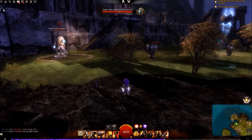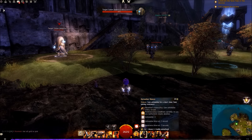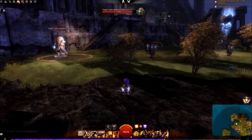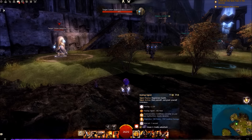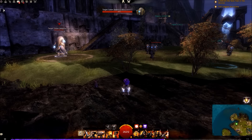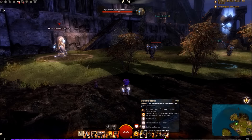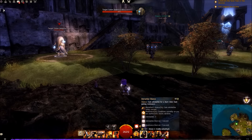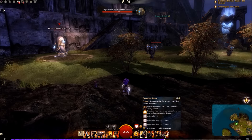We have a lot of utility against necromancers, mostly in the fact that we can go immune to conditions — I should mention my utility layout in a second — but we can go immune to conditions against necromancers, which allows us to stomp them without being feared. That's very important. It's key to save one of your resistance buffs for when you're going to stomp the necromancer, particularly the instant cast one.